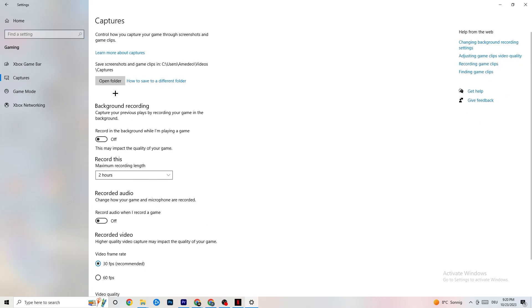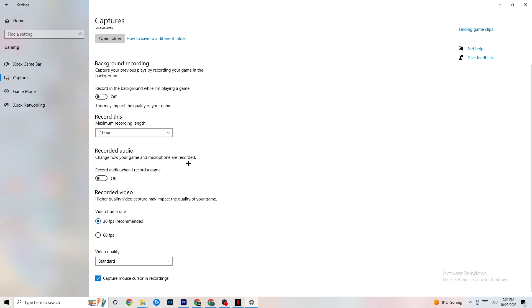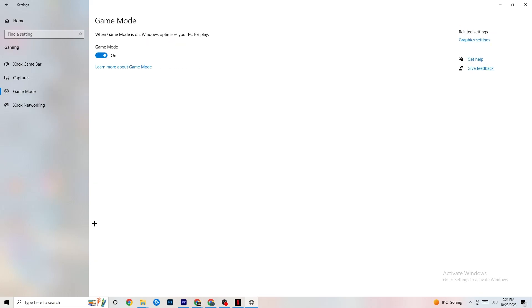Go to Captures. Under Background Recording, find 'Record in the background while I'm playing a game' and turn this off. If this is on, it's no wonder you're having FPS drops, freezing, or stuttering — recording sucks a lot of performance. On low-end PCs it will cause crashing, FPS drops, and stuttering. Also turn off audio recording, as that also impacts performance. If you want to record, use another program like OBS — do not use Windows for that.